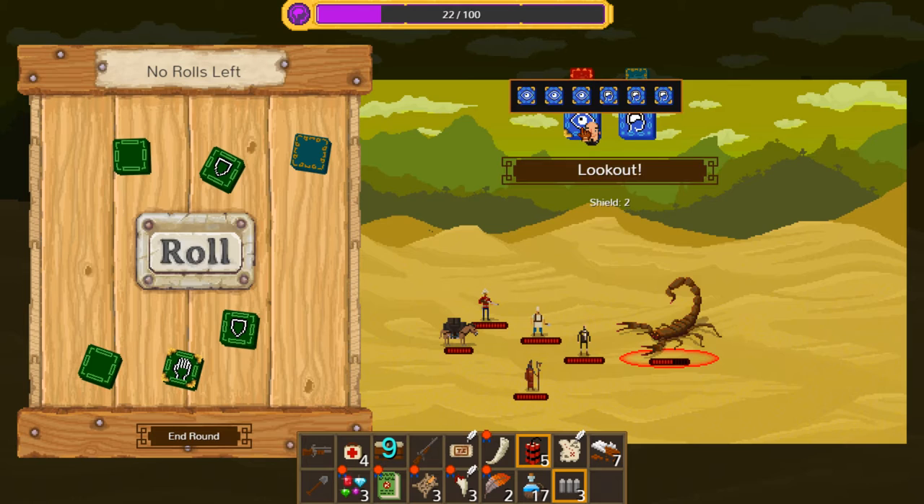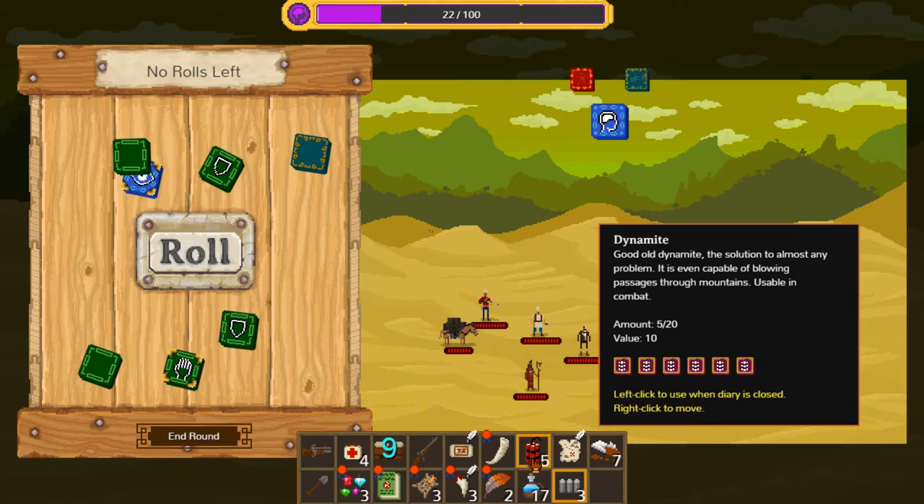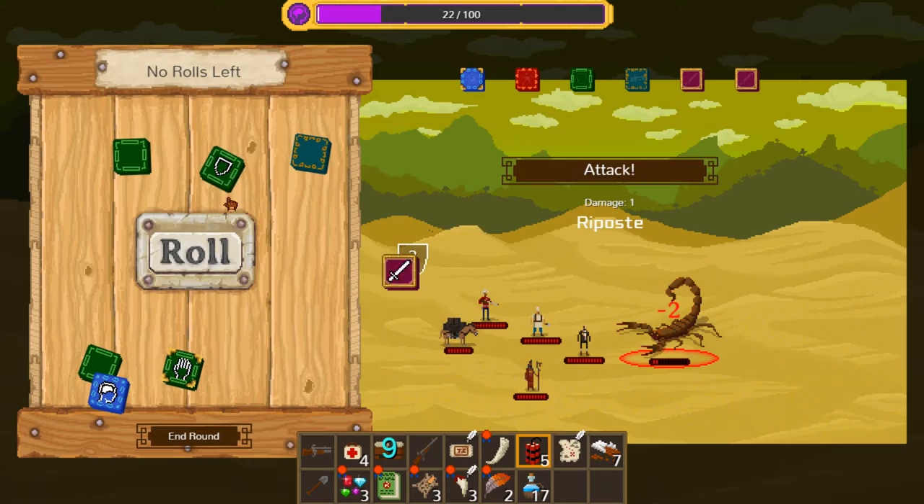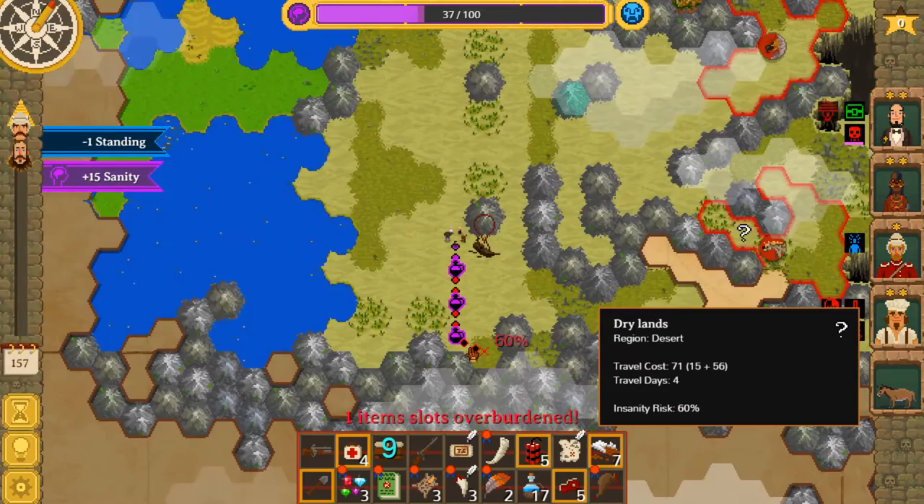Spoke too soon — thought it was going to be fine. Well, let's not take any damage. So we can throw dynamite at him. Or actually, the three bullets — what does he have, seven health? The three bullets is actually perfect. Because we get precise attack, riposte, and riposte. Beautiful.